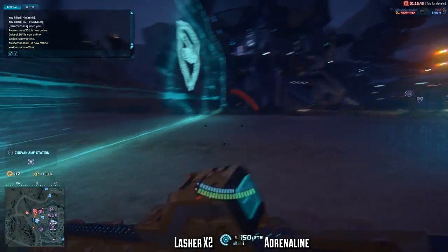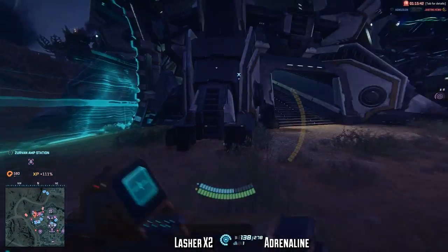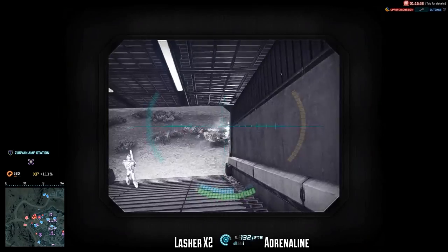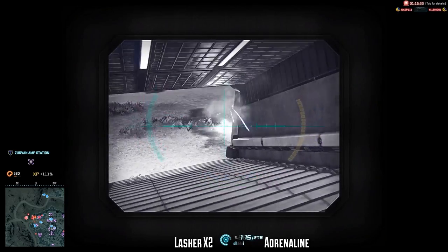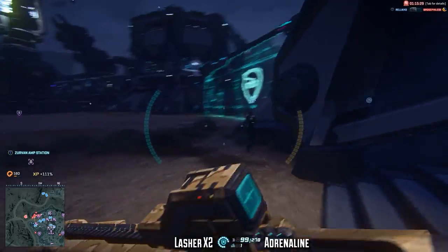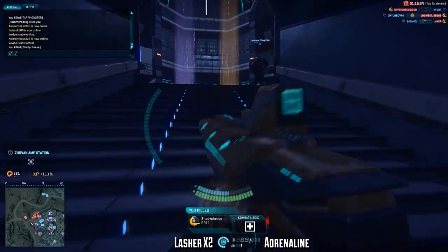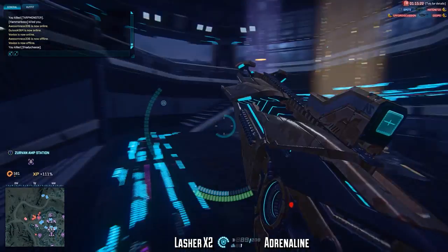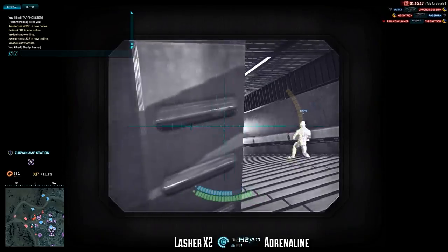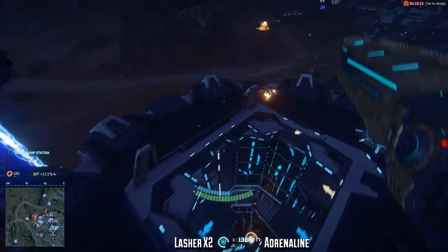Regardless of which shield you're using, they all serve the same goal of keeping you alive by mitigating incoming damage. The Nanite Mesh Generator and the Adrenaline Shield do this by completely stopping a certain amount of incoming damage, whereas the Resist Shield mitigates a percentage of that incoming damage. Your overshield will make you glow your faction's specific color — blue for NC, red for TR, and teal for VS. There is also a bug where sometimes in the first person view, if you have your shield active, it's not going to show for you, even though it is there and draining down. But enemies are going to see you glowing regardless.